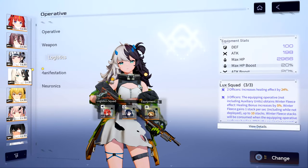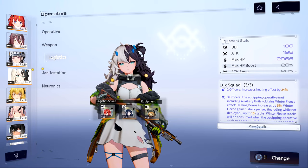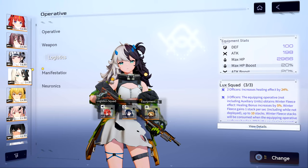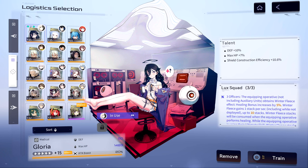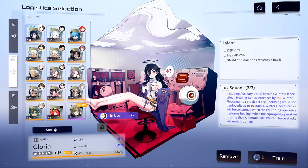For logistics, the new Lux Squad set is tailor-made for her. The two-piece increases her healing effectiveness by 24%, and the three-piece allows her to gain stacks of Winter Fleece. When the equipped operative performs a heal, Winter Fleece stacks are consumed, and each stack consumed grants an additional 5% bonus to healing effectiveness. Since her heals scale off her attack, try to stack as much attack as possible in your talents, as well as bonus alignment index to boost healing effectiveness. U-energy is also a good choice, but prioritize attack and alignment index over it.